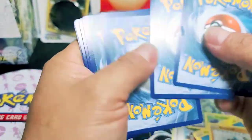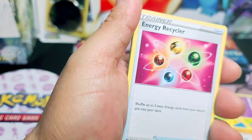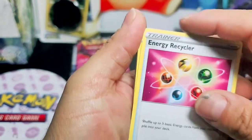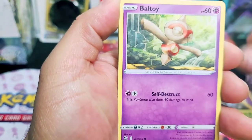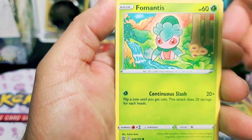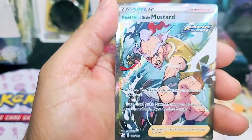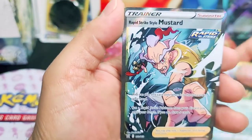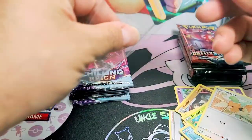Four energies - actually that is five energy. Energy Recycler. Capture. Mainfo. Baltoy. Mr. Rhyme. Sparrow. More Pico. A Rapid Strike Mustard. Guys, we're coming in strong.